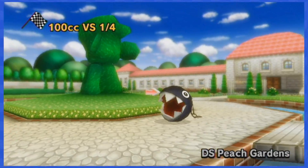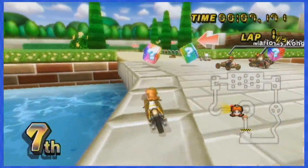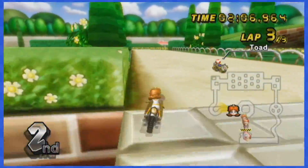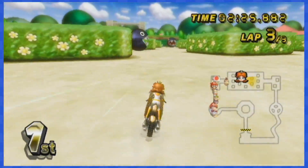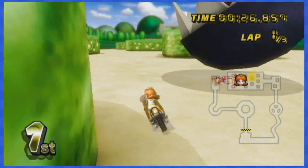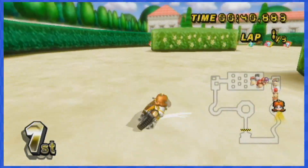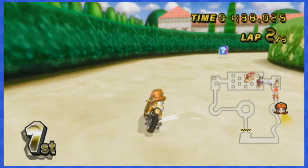DS Peach Gardens is next, and the first set of item boxes on the bridge can be dodged by hugging the very edge of the bridge — super precise, but it can be done. The next boxes follow the chain chomps in the maze, so if you avoid those, you'll also avoid the boxes. Finally, you can dodge the last set of item boxes as there's plenty of room to do so.